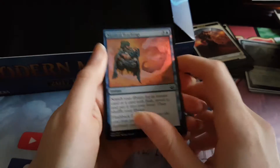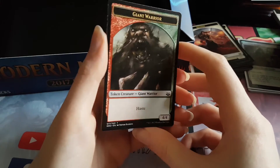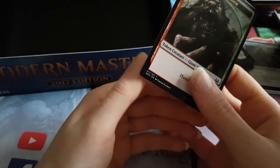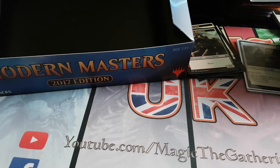We got about $180 worth of value, and a Giant Warrior token. This box was the worst box. We got one card worth money — two in fact — and that saved the whole box. The rest was just junk. The whole box was junk.